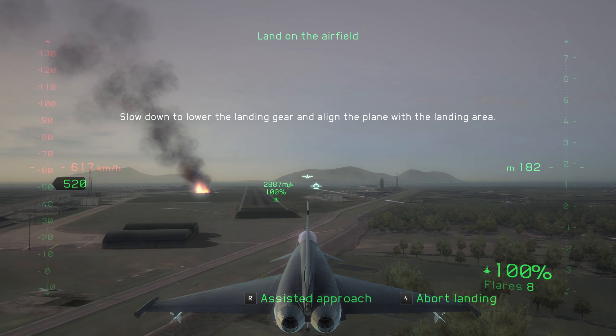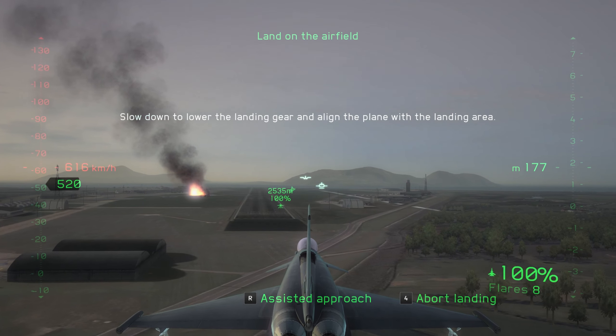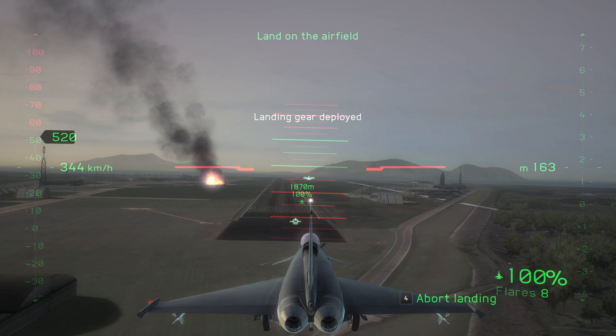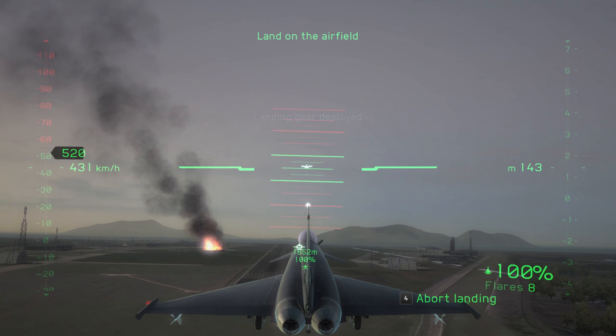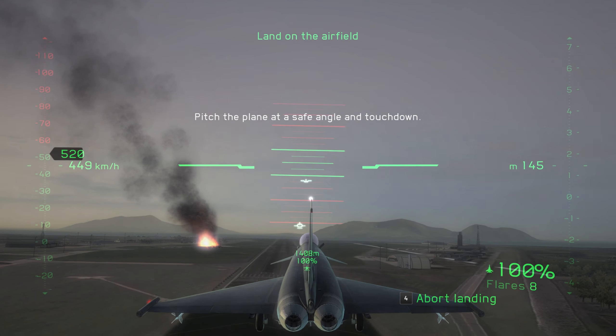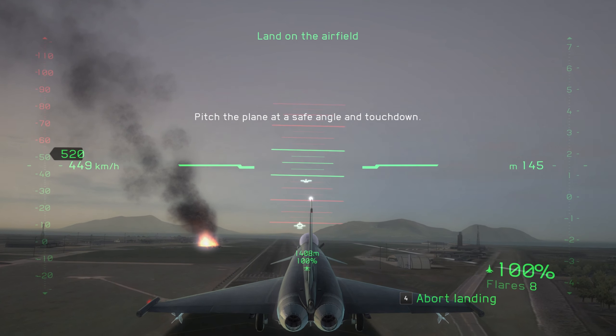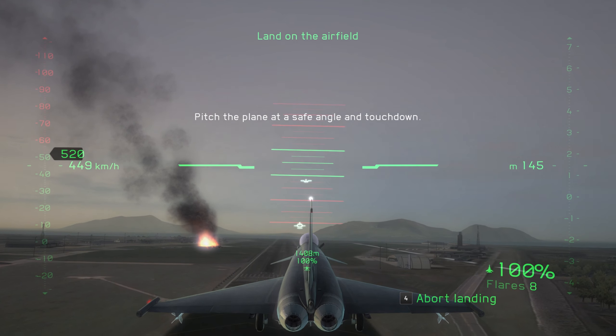Good work, Polaris 4. We're reviewing the data feed now. That explosion was no accident. Someone planted a bomb on that plane. They must have detonated prematurely when they knew they'd been caught. Wreckage from the plane hit the base's runway, but damage is minor and there were no casualties. No way to tell who was responsible yet, but we'll get it sorted soon enough.